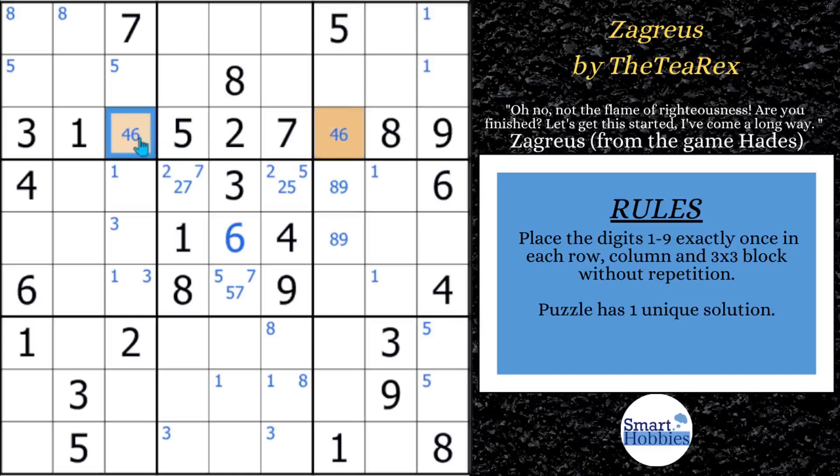A conjugate pair means any time you have two of a candidate in a house, that's a conjugate pair. Either this cell right here is a 4 — if it's not a 4, then this cell will be a 4. So the 4s in these two cells are conjugate pairs; they work together. Same thing with the 6s — either this is a 6, if it's not, then this would be a 6. A conjugate pair also works within a bi-value cell: either it's going to be a 4 or a 6 — it can't be any other choice. Empty rectangles have to have one of those.